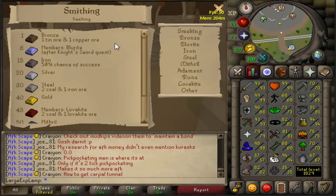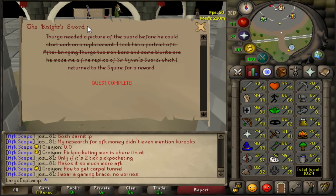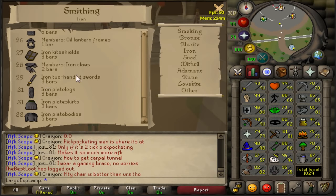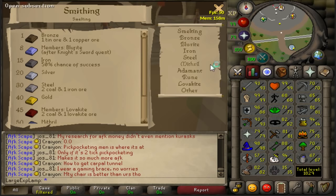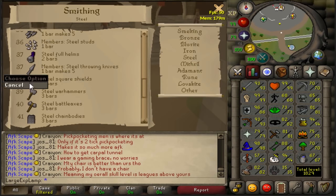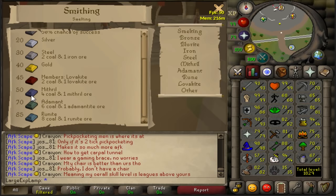Basically with Smithing, levels 1 through 29 should be taken care of through the Knight Sword quest. You can easily complete this quest very early in the game and it gets you all the way to 29. After that, if you do 9 iron two-handed swords, you'll be able to get to 30, and that's really where Smithing kicks off — whether you're doing steel and smithing random items, or going to Blast Furnace to smelt bars.